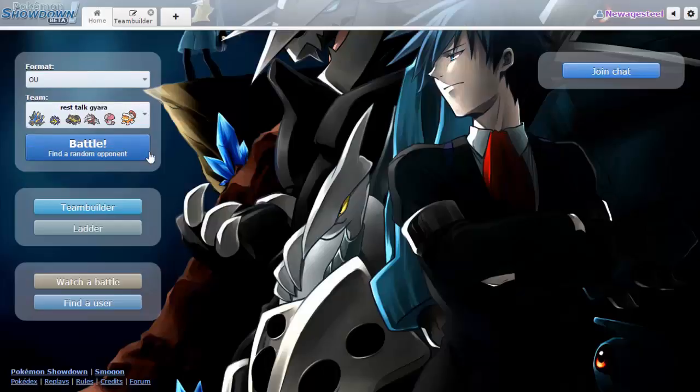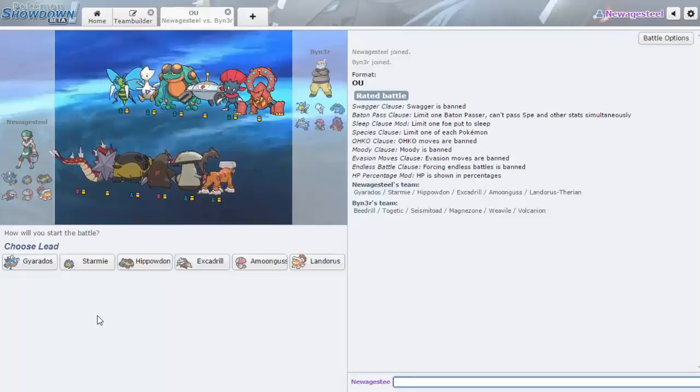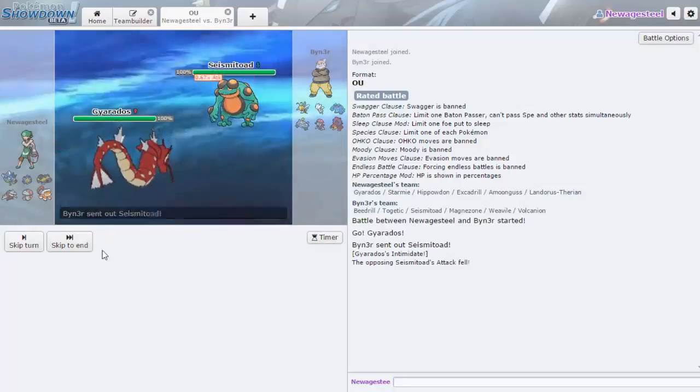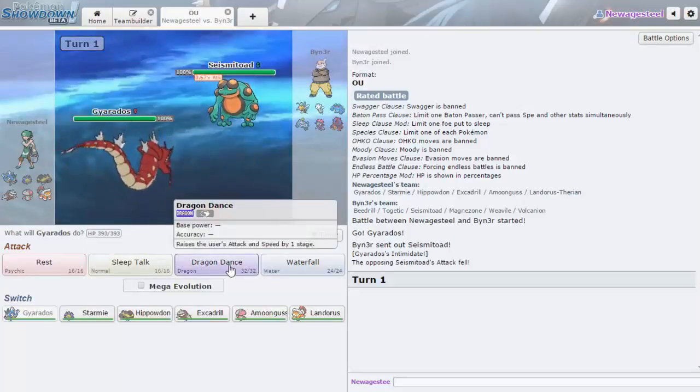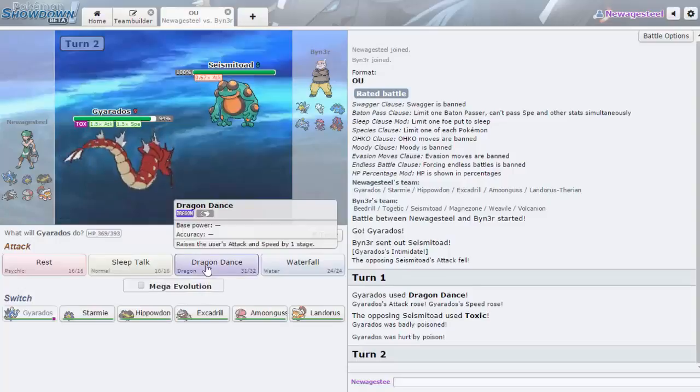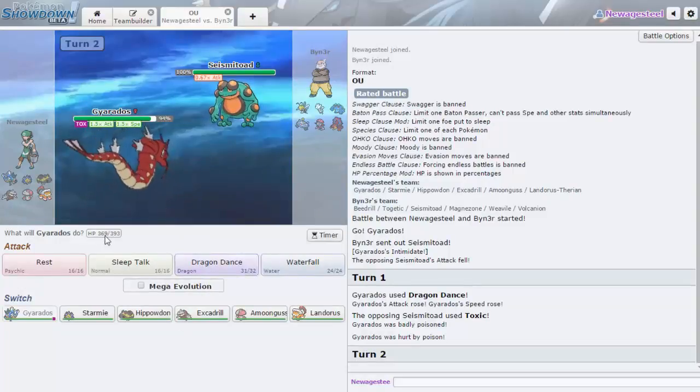Maybe we'll get one more game — I don't want to end it on a loss. We got one. This dude's team looks like it just gets destroyed by Gyarados. Part of me wants to lead with it and set up instantly. I don't think he's leading Magnezone. I don't need Rocks either. I'm going to try it — leading Gyarados. He's definitely leading Seismitoad — like 100%. I'll just start Dragon Dancing, he can Toxic me all he wants.